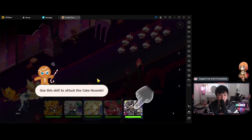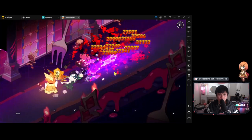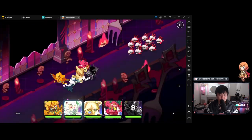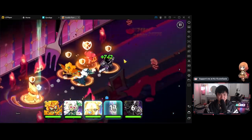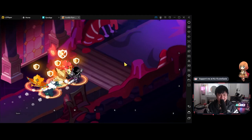It looks like we are at the start of our first battle. We're going to tap this to use the skill to attack the cake hounds. We've got an angry cookie over there. These animations are actually pretty cracked. It looks pretty simple — we just kind of ran over those guys. This is actually kind of cool.